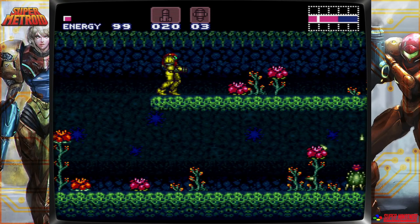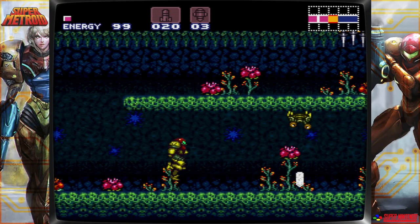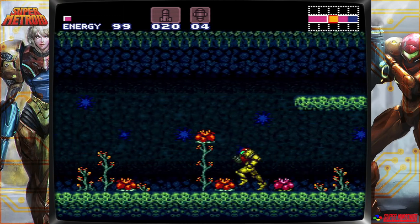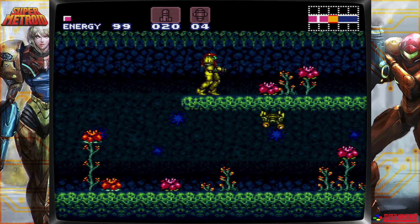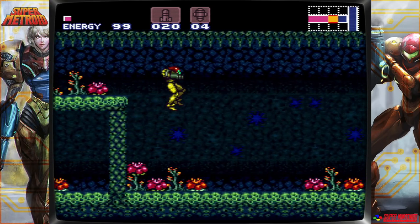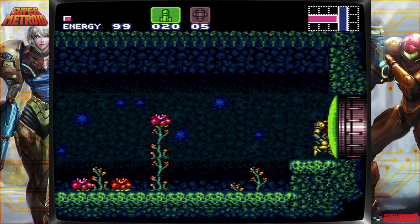This part of the game is interesting — it actually requires a skill that is not mentioned in the game. This basically teaches you that Samus can run. The way I have the controls set up, I set run to the A button. So to get through here, I'm just going to hold down the run button and go. But if you didn't know how to do that, you are basically stuck in this room until you figure it out.